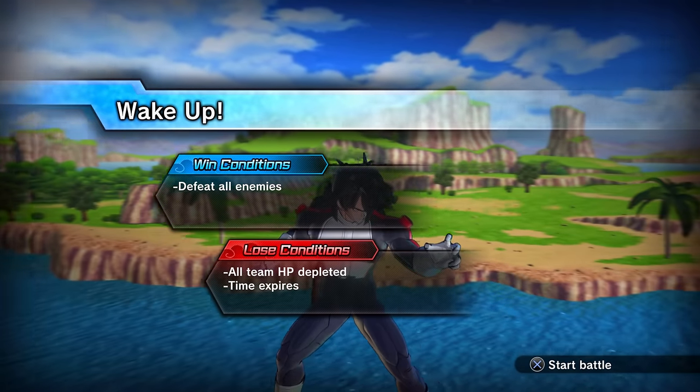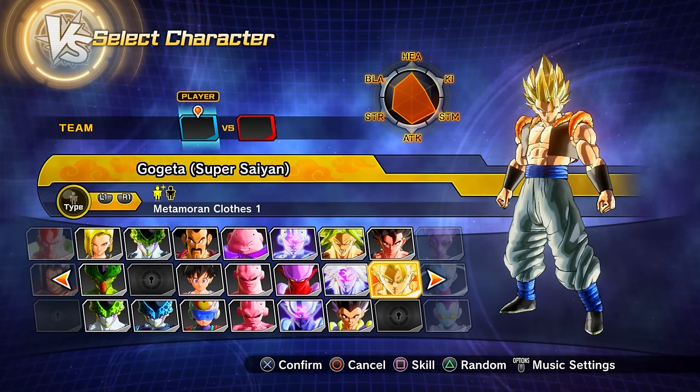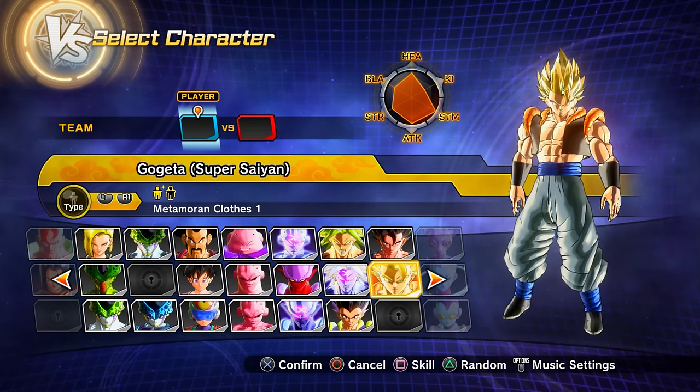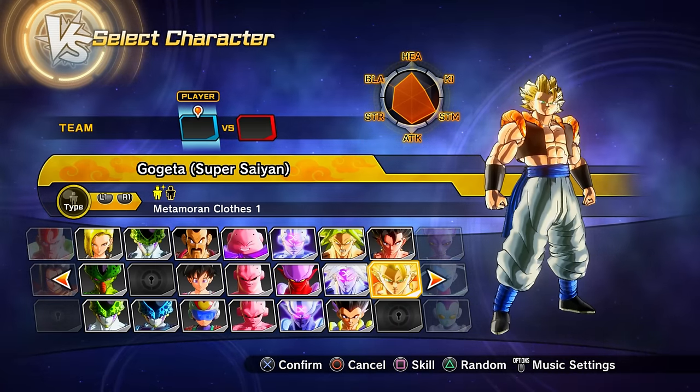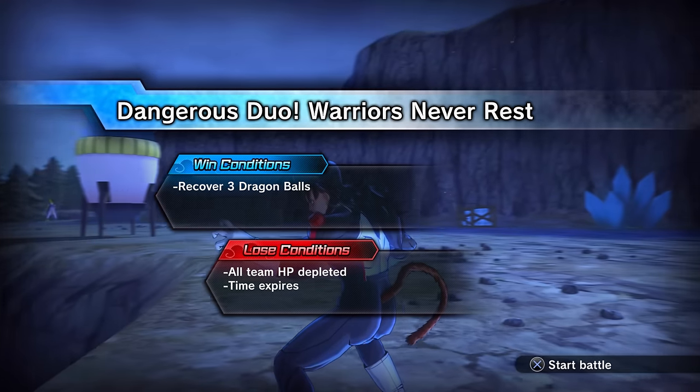Parallel quest 81 also unlocks via story mode progression. Clearing it gives you preset 1 of Super Gogeta.